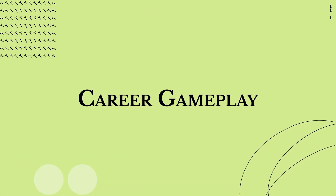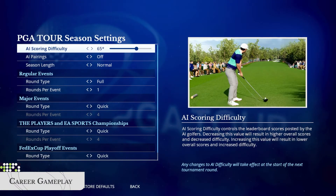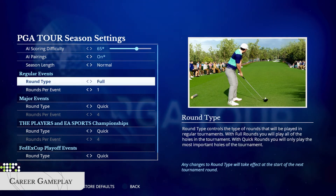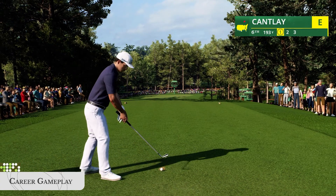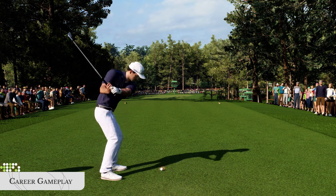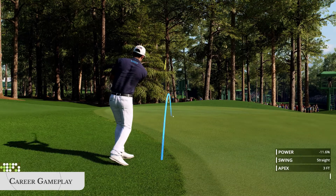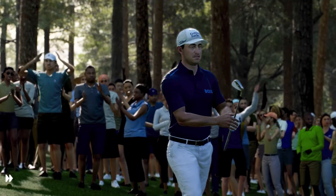During career mode gameplay, you can go shot for shot against an AI PGA Tour Pro, or turn off the AI to speed up the round and concentrate solely on your game. The AI performance is based on official shot link data, so pros play each course and particular holes just like they would in real life.